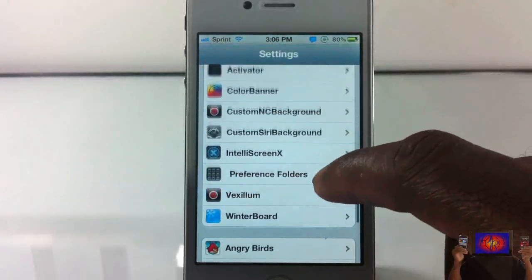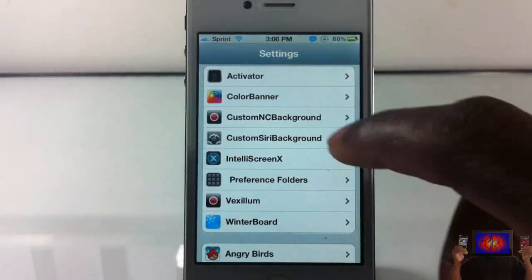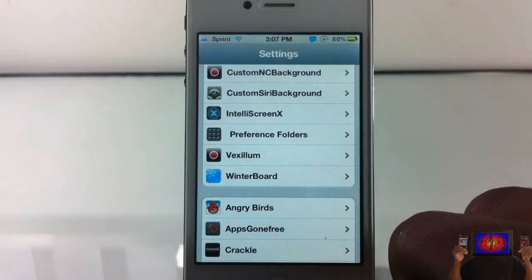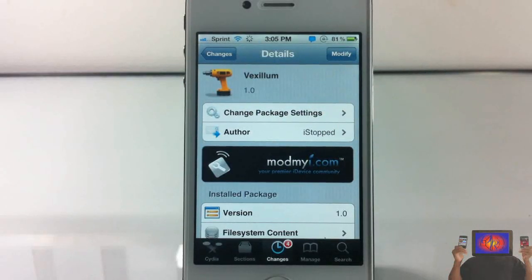Personally I like Color Banner better, even though this one is free, because I don't like the RGB stuff — I just like selecting a color. But that's basically it. It's called Vexillum, it's in the Mod My repo for free. It's a matter of preference whether you want to get it or not. Please rate, comment, subscribe, have a nice day.